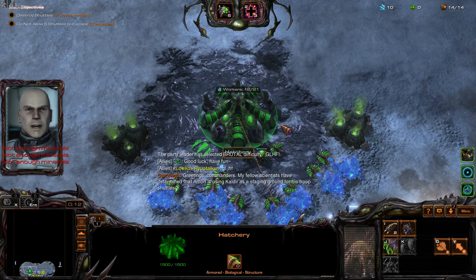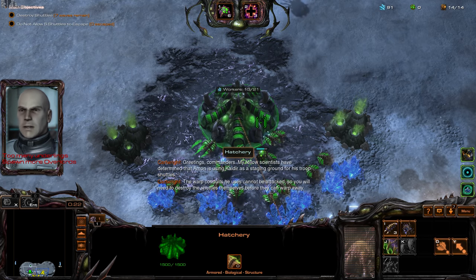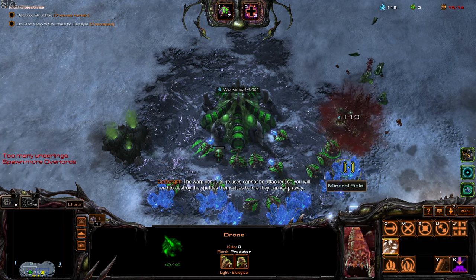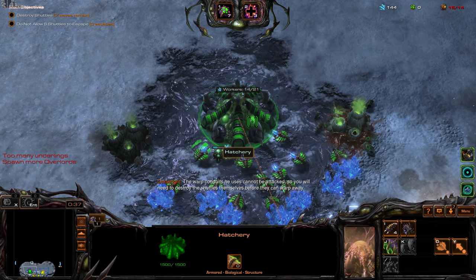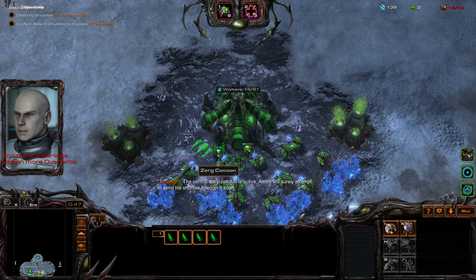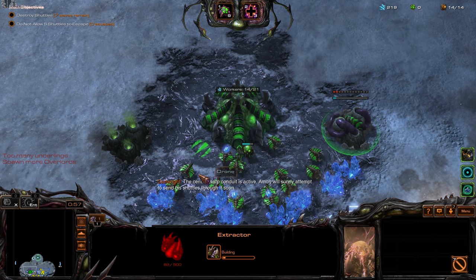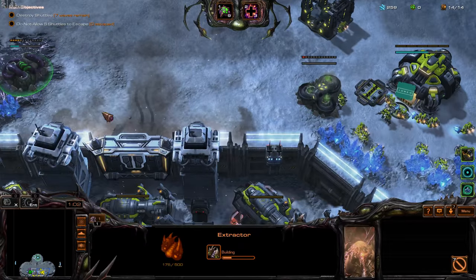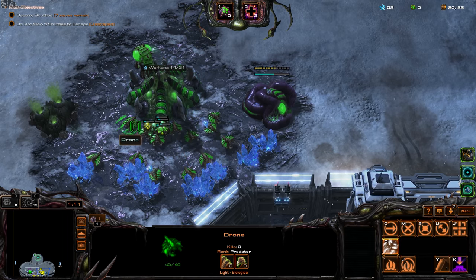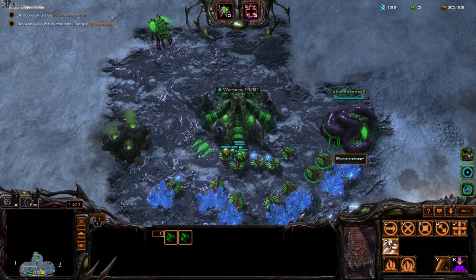I'll put down Toxic Nests to be safe. Okay, let's keep getting our drones — Overlord first. I'm messing up already. Let's get our extractor so we don't have to worry about it later. I'm the left player, so let's send our Overlord to the other side. Good thing I saw that.